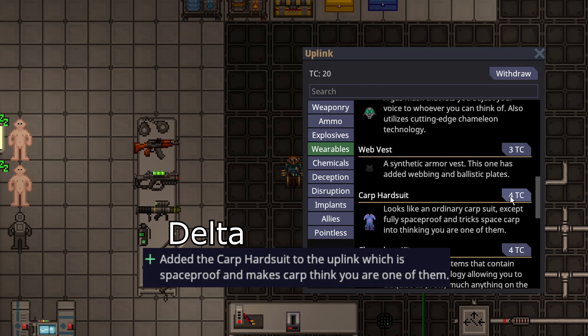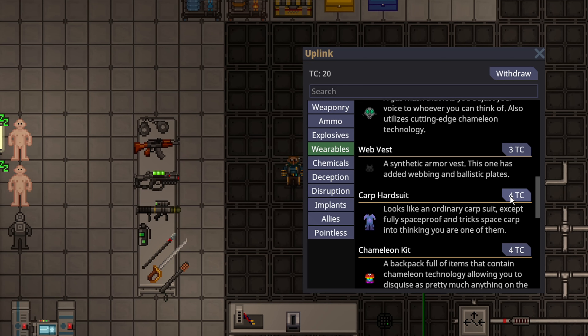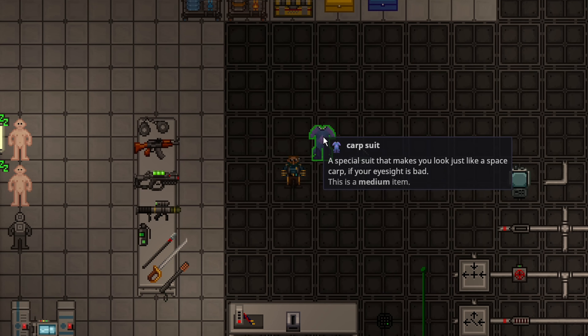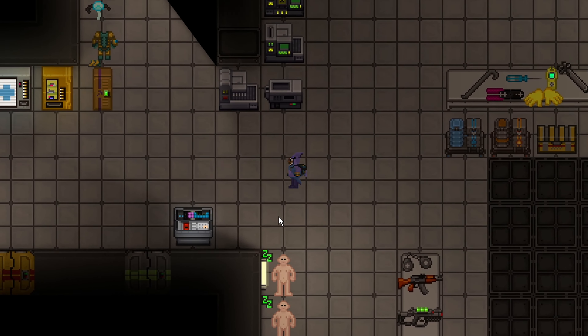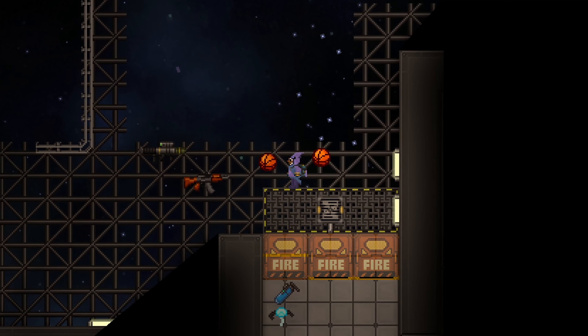The carp hard suit was added to the game as a four-telecrystal purchase under the wearables tab. It looks like an ordinary carp suit except it's fully space-proof and tricks carps into thinking you're one of them. This looks just like pajamas but it is actually a fully functioning space suit that leaves your face uncovered — and even with your face uncovered you can actually breathe through it, so you don't even need to cover your face.